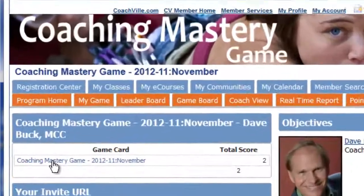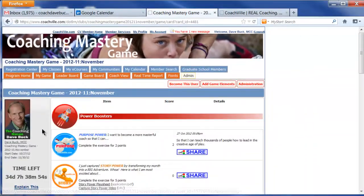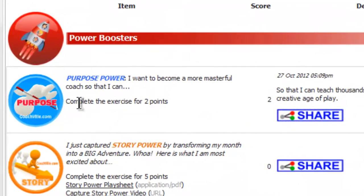So you click on the Coaching Master game link to your game card, and you can see the first item in the game is called Purpose Power. This is here for you to get some quick points. So let's have a look at how to do this. First you read the item — Purpose Power: 'I want to become a more masterful coach so that I can...' This is the style of every item in the game. It is written in the affirmative voice, so you can see I am doing something and I am about to share with you about what I am doing.